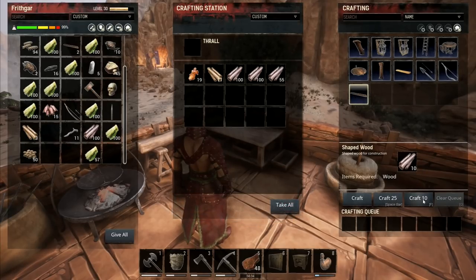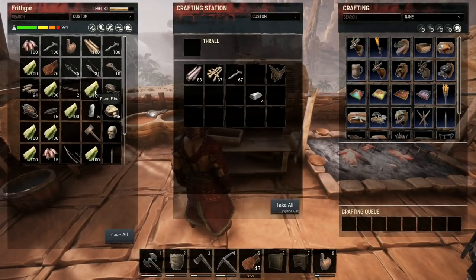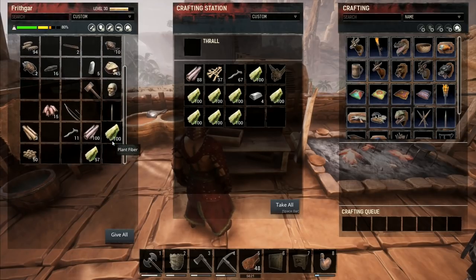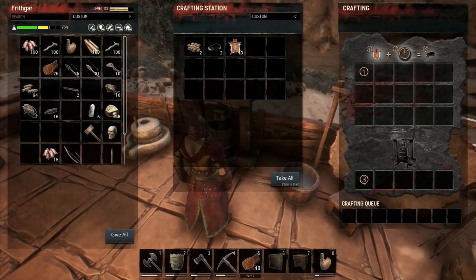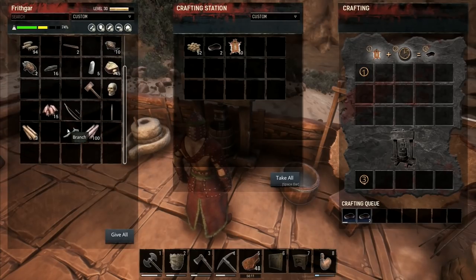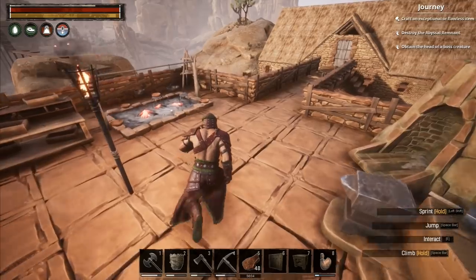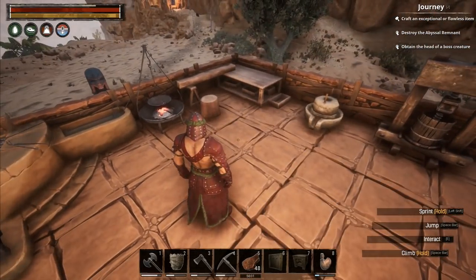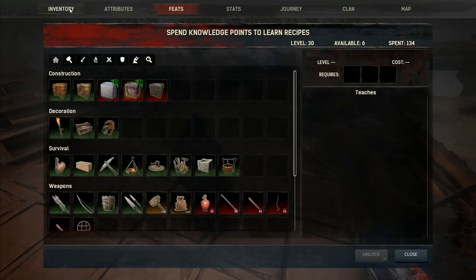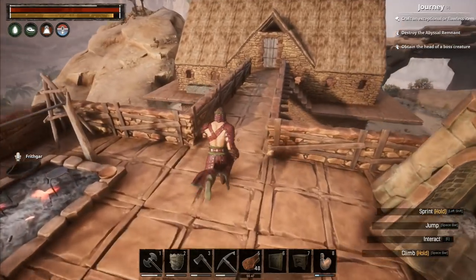I want to put some timber in here. I'll drop in a couple of stacks of wood and then craft 10 shaped wood and leave that for a minute. I'm pretty sure I'm going to want some plant fibers in here for something - I don't really know what - but I'll drop them all in there just in case. We go over to the press and drop in all the seeds that we got. I've got 50 seeds there, and that is literally the only seeds I've got. That's a little bit disappointing - I thought I would have had more than that.